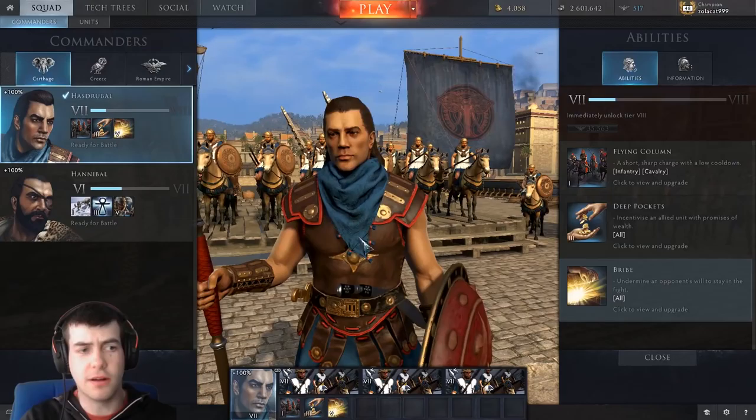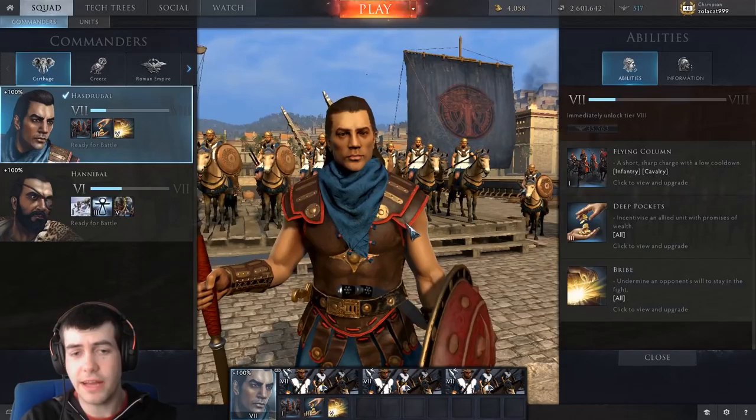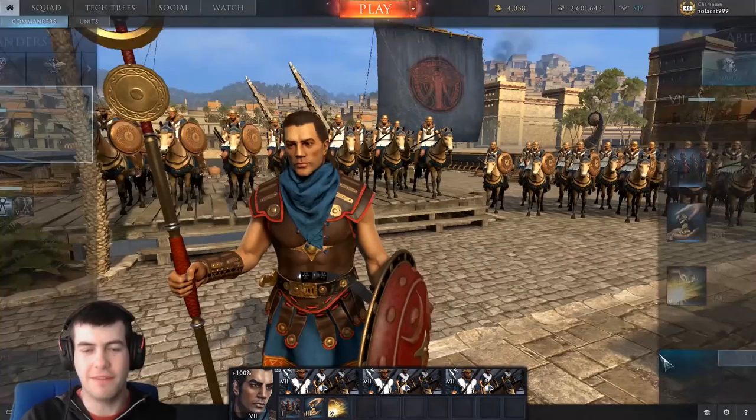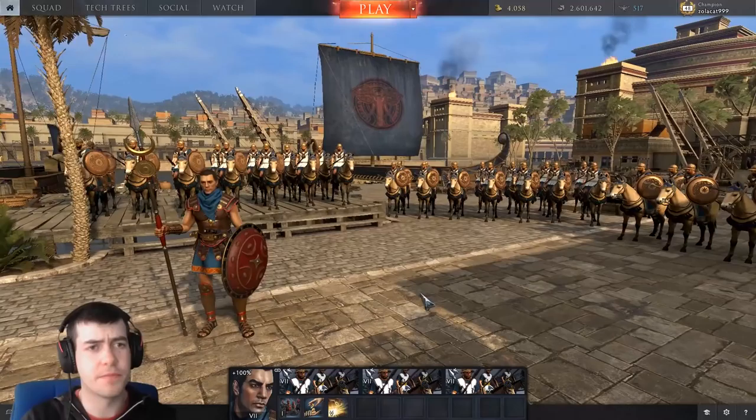And then Bribe — Bribe's nice. The minus 52% melee attack, although that will get more once I've got Hasdable further upgraded. And the melee weapon damage is nice, I do like that. But it's got a short duration, 20 seconds, and against a lot of units it's nice for a little bit, but it often isn't all that effective compared to some of the other Tier 5 ultimate commander abilities available.